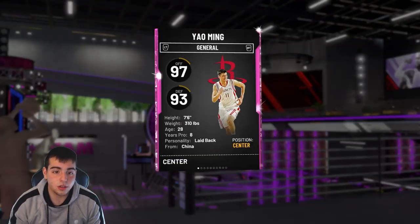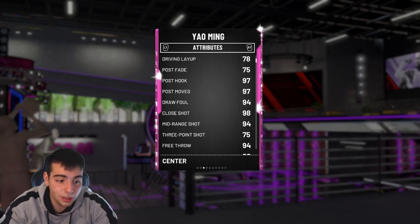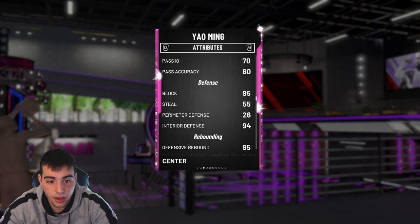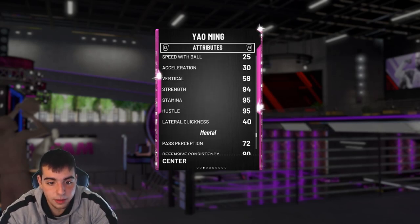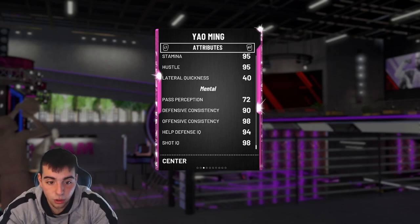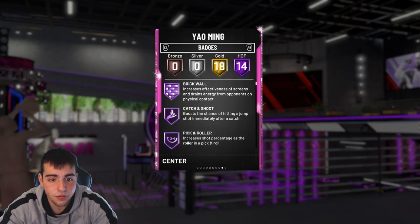I am a little late on the gameplay — you guys probably saw a ton of Yao Ming gameplays already. His stats: post hook 97, post fade 75 — which I think should be better — a 75 three, which is good, 94 mid-range, 90 standing dunk, 70 driving dunk, 95 block, interior defense 94, rebounding 95-96. He's a beast. Really slow — that's the one bad thing — but he's so tall it doesn't even matter. Offensive consistency 90, defensive IQ 98, health defensive IQ 94.